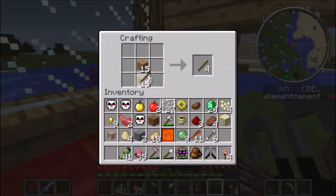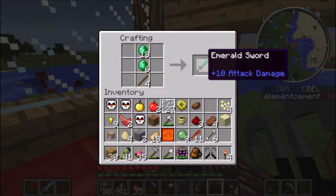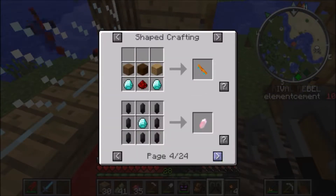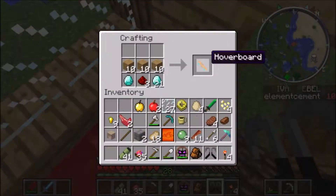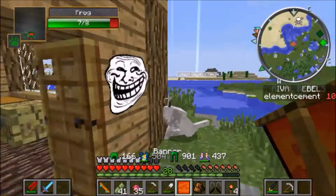We got some emeralds, found lots of dungeons, found lots of things. Now we can make lots of cool things and also craft this. The leggings will be better — there we go. Diamond pickaxe. That's another reason why I said we need some diamonds. We also got this cool banner.